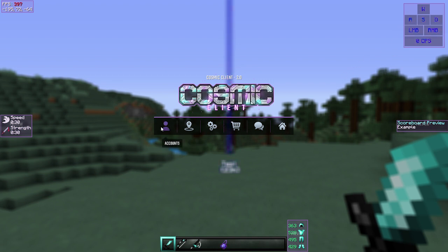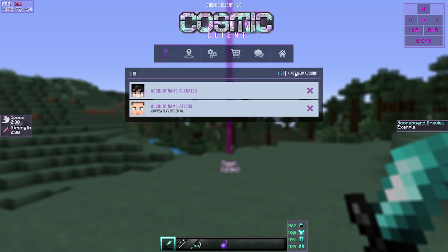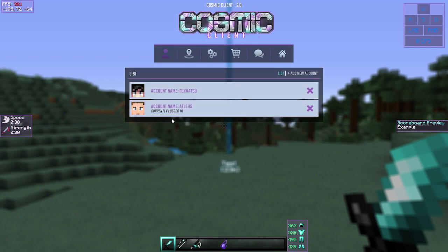So much better than the old version of the client. You've got all these different tabs: accounts, waypoints, settings, server, store, forums, a link to the Cosmic Client website, and the changelog. Going to Accounts, you can add new accounts just by putting in your username — it is safe, not like hack clients that steal accounts. You do have an account switcher here.